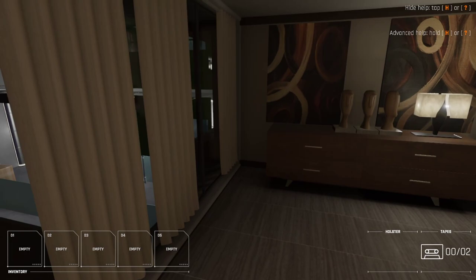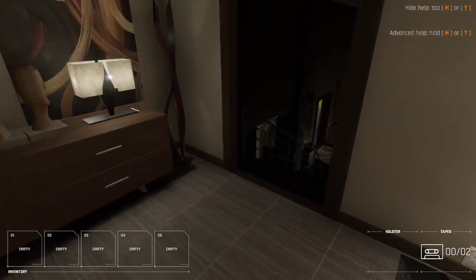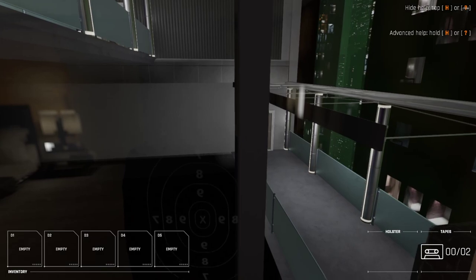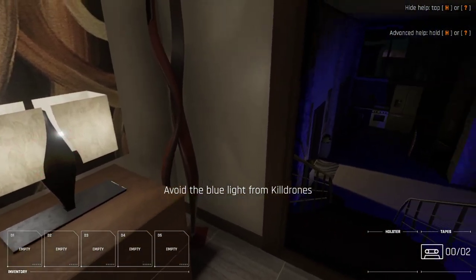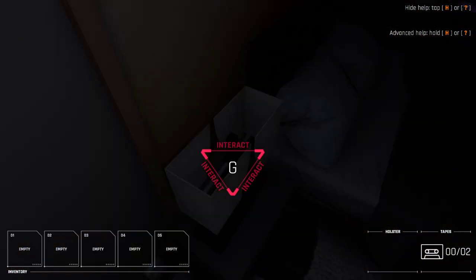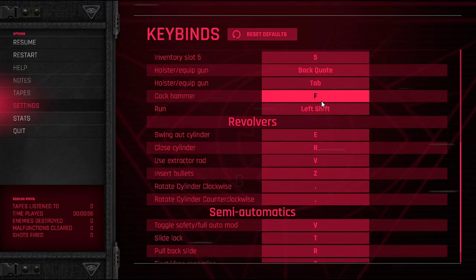Alright, let's move around. I'll keep the help on for right now. Let's play this game. Hey, wait a minute — that's my reflection in the window. I'm a target. Avoid the blue light from kill drones. Let me interact with these. Wait — go to keybinds again. F is to cock the hammer.